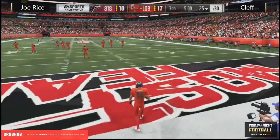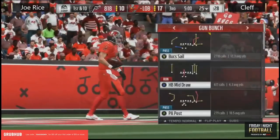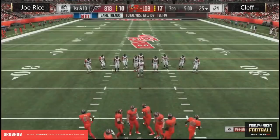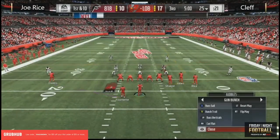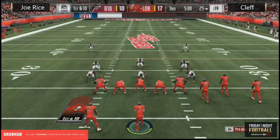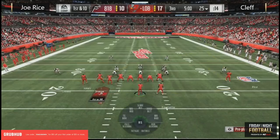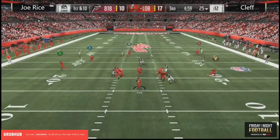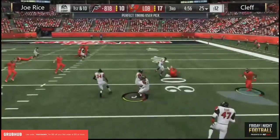We've gone into the halftime locker room. The boys are back out — they've had their pep talks, they've had their Gatorade. That's a quick talk — some coaches are better than others, just tell them to go win, work smarter not harder. It will be Clef with the ball and the seven-point lead, so that field goal before half was really important — now he's got a chance to make this a two-score lead. Anytime you can put points on the board immediately before halftime and then get the ball when you come back, that is a huge advantage.